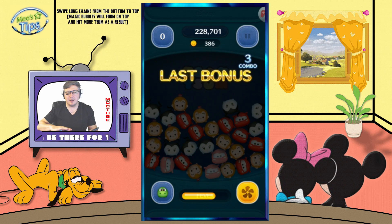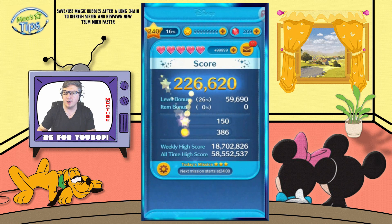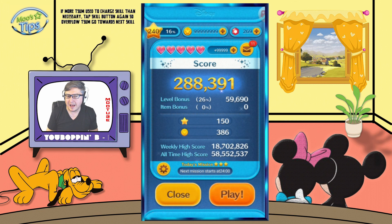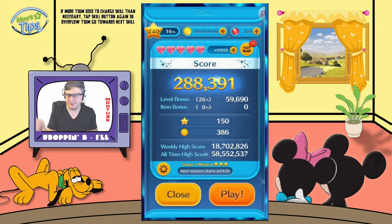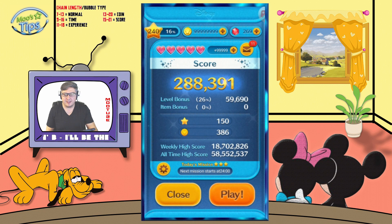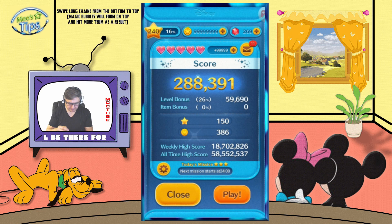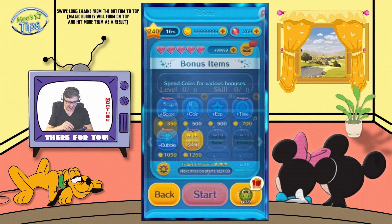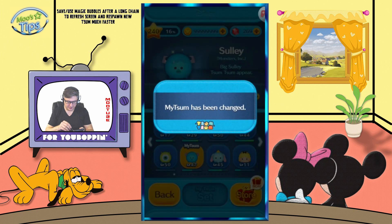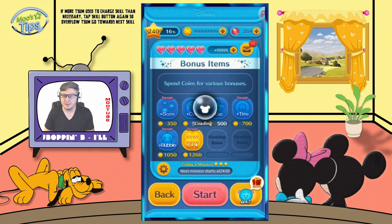The other tip I can give you is if you have a lot of one type of Tsum Tsum at the bottom of the screen, keep that one. Obviously, if you have a large Tsum Tsum on screen, keep that one and clear around. Use the shuffle wheel freely to eliminate as many of the other Tsum Tsum as possible. And so that this video isn't one minute long, let's show you some of the easier ways to do this.